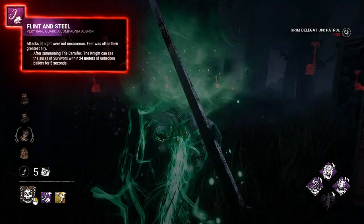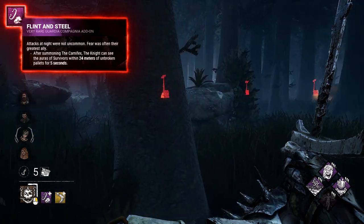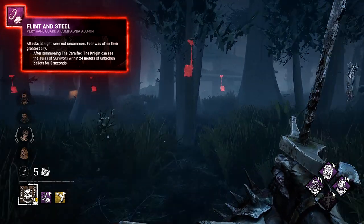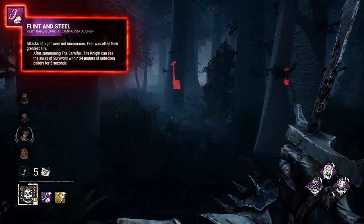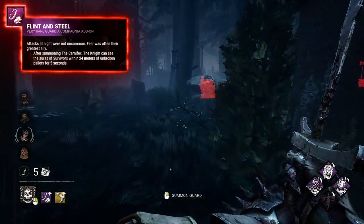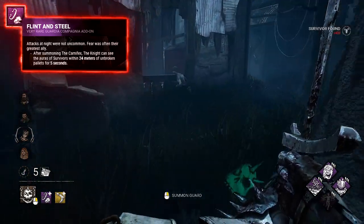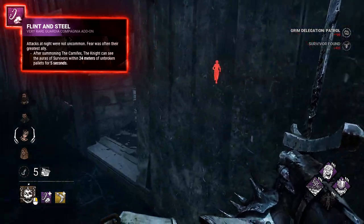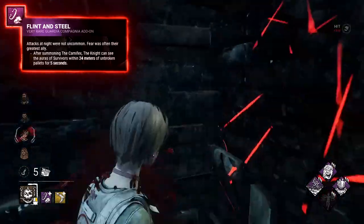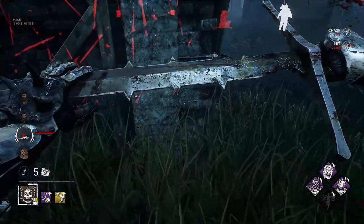Flint and Steel — this one is broken. Basically, after every Carnifex activation (the first knight), you get aura reading outside of unbroken pallets. Considering how many pallets are on the maps, it's like a little Predator from the start and permanent Scourge Hook: Floods of Rage later, which can be activated two times in a row combined with the yellow add-on. It can be used in chases to outplay survivors' mind games in loops. You can also cycle really fast by giving tasks to the other two guards. It's just broken — super broken, very good add-on.